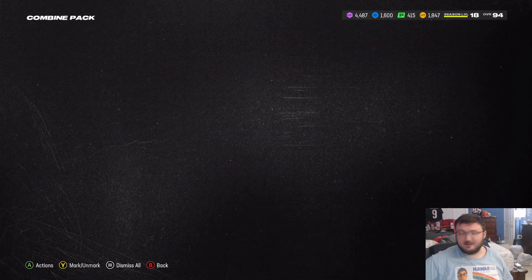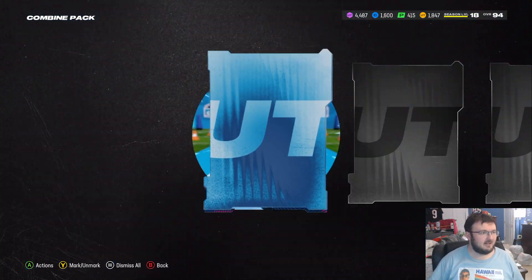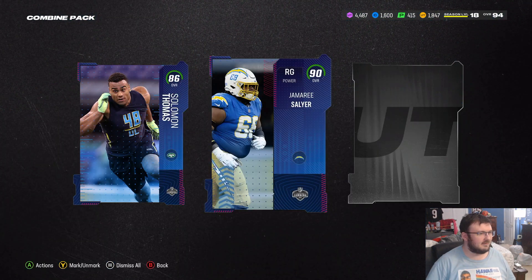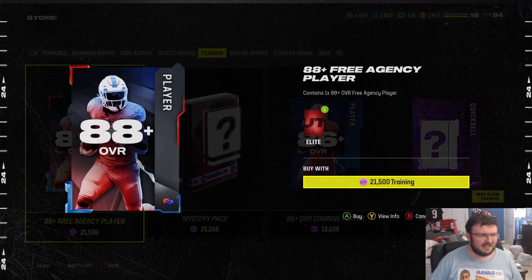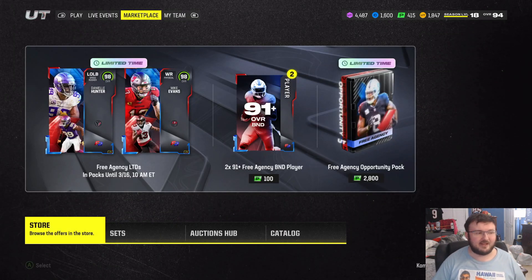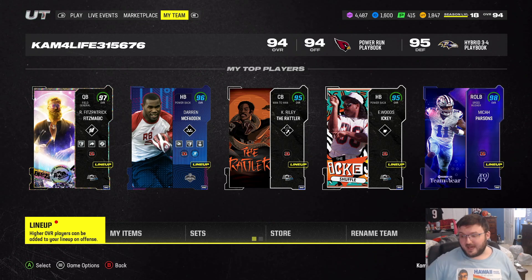Combine pack, first card — 86 overall Solo Man Thomas. Ew. EA is making ridiculous price tags for all those cards, and I refuse to give in to that crazy thing they're trying to do nowadays.